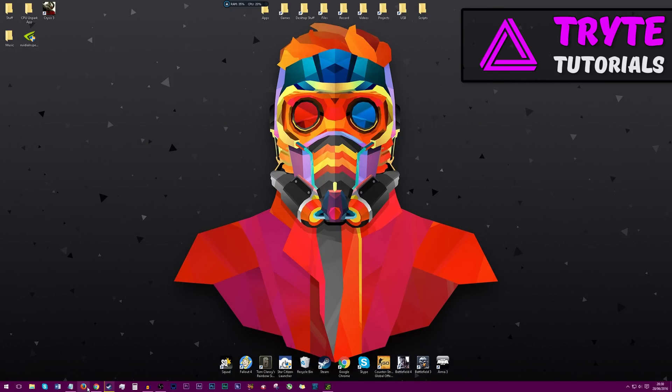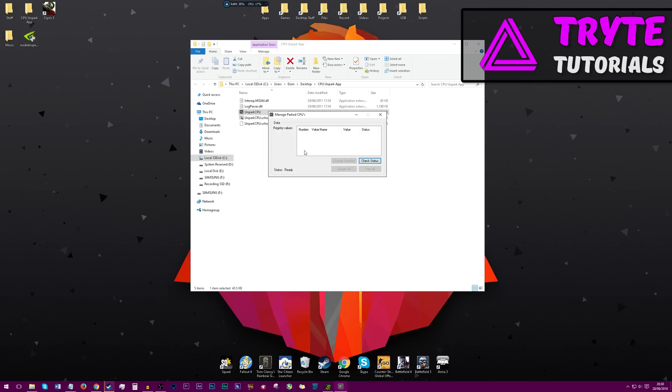Now, what we're going to be doing is un-parking our CPU. Just launch it and then click Check Status. If they are parked, highlight them and click Un-park All. Then after you've done that, just click Close.